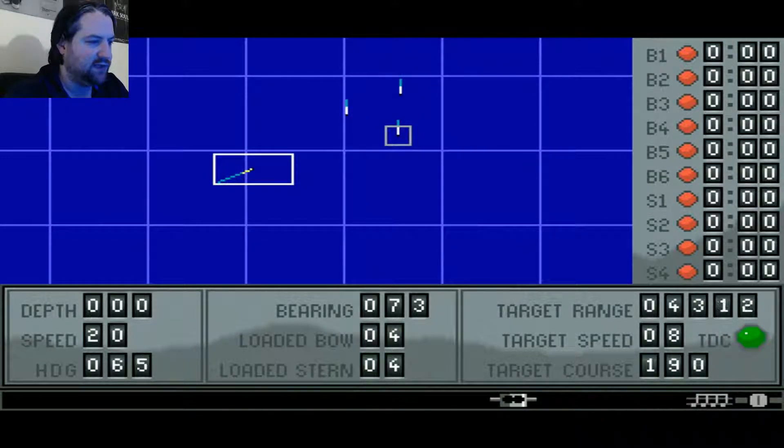When I get within 4,000 yards — which is your maximum range for your deck guns, you can't fire at any target beyond 4,000 yards — once I get under 4,000 yards, I'm going to fire my deck gun in their direction. Whether I hit them or not, I don't care. Once I fire the gun, it will draw them toward me. Let's get ready to go ahead and do this. So once we fire, we're going to then crash dive.